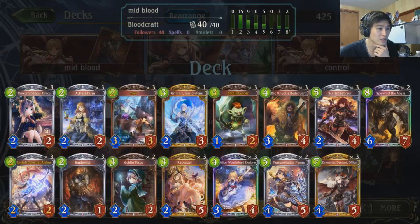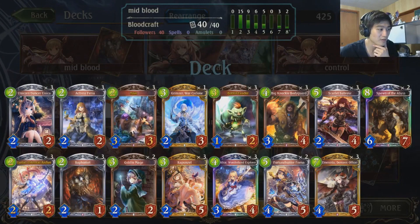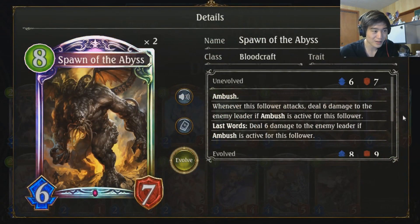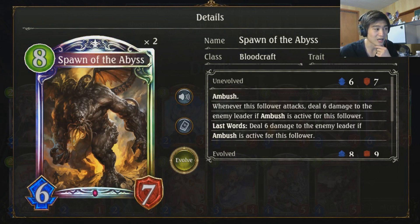One Grimnir is kind of like your finishing card. Rapunzel's are also there to pull your Spawn of the Abyss. Often times if you're not under pressure or you're ahead on board, you can Rapunzel on 5 to get your Spawn of the Abyss to play on 6, and then you pretty much win on turn 7. Happens a lot of times.